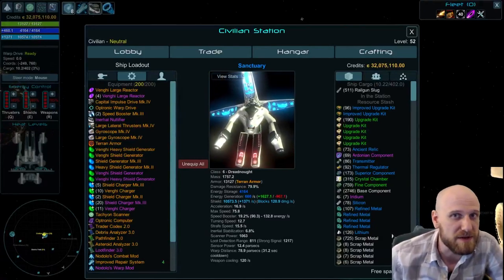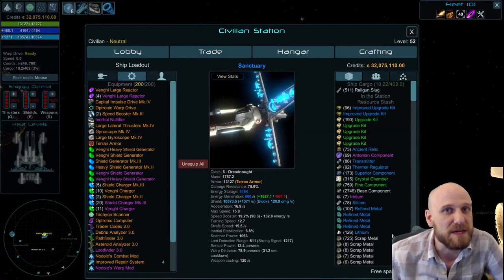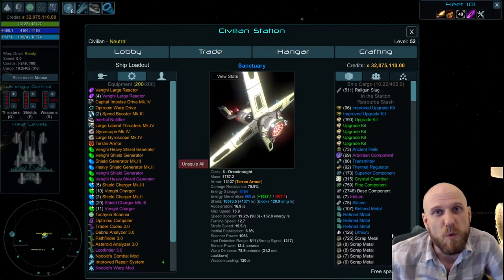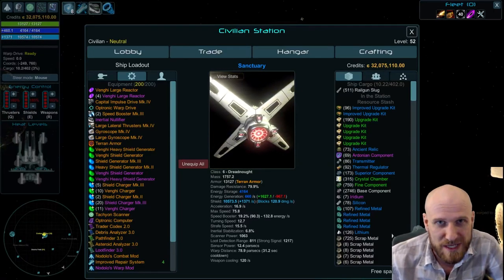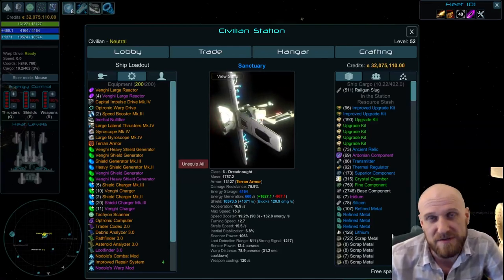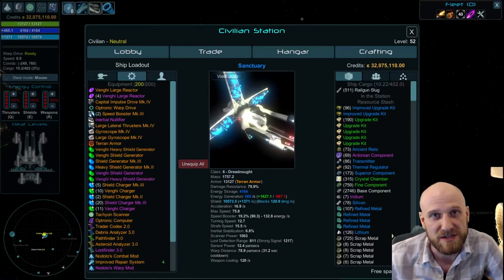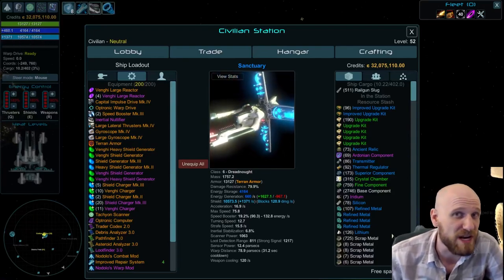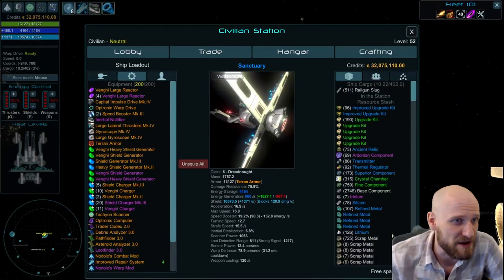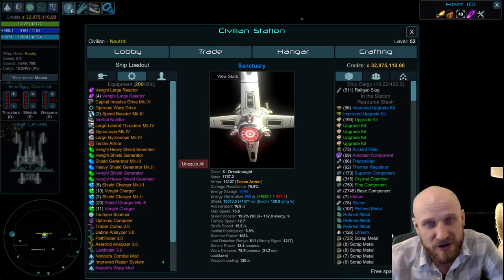A shield-based build has a few more factors than a hull stacking build. The first is just your maximum base shields. Unlike hull stacking, having more maximum base shields doesn't really scale anything inherently — you just need enough of a shield buffer so they don't go down. Because if they do, you have to wait for shield regeneration to start again.